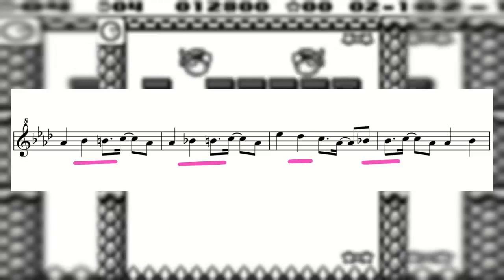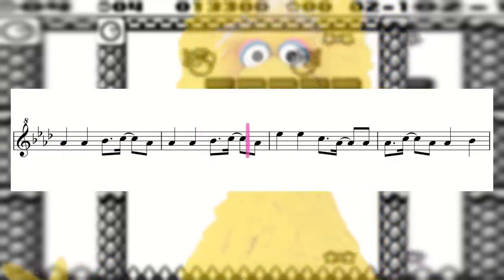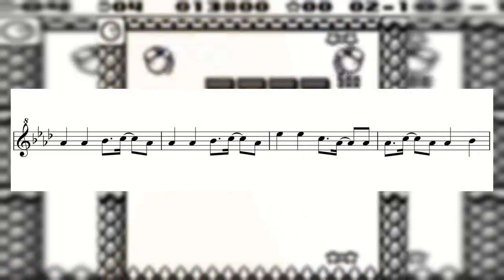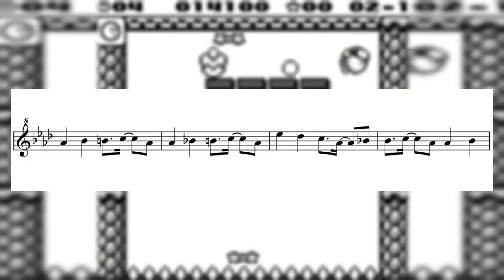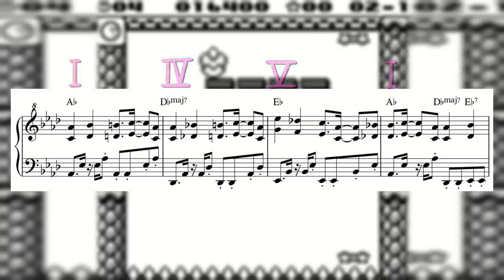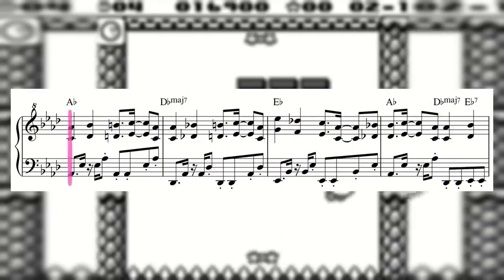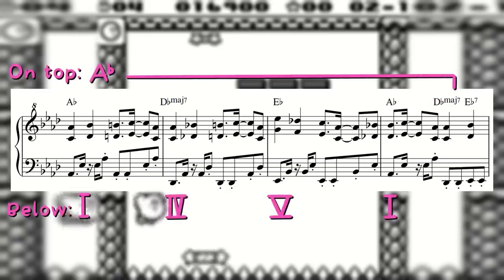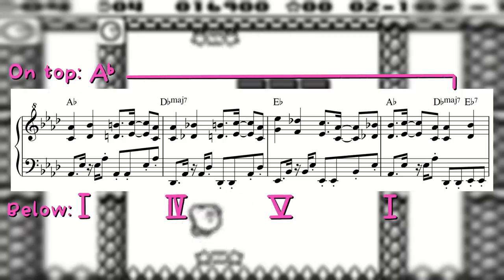Listening to the whole melody, it doesn't really feel like it goes anywhere harmonically — it just sits around an A flat major chord the whole time. Even so, it's still an interesting melody because of these little filler notes between the chord tones. It's really these little details that bring a melody to life. Without them, you get something that sounds like it belongs on Sesame Street. So now you might be wondering how this phrase is harmonized in Kirby's Block Ball. Is it really just four bars of A flat? Nope! We get a simple 1-4-5-1 progression underneath: A flat to D flat to E flat to A flat.